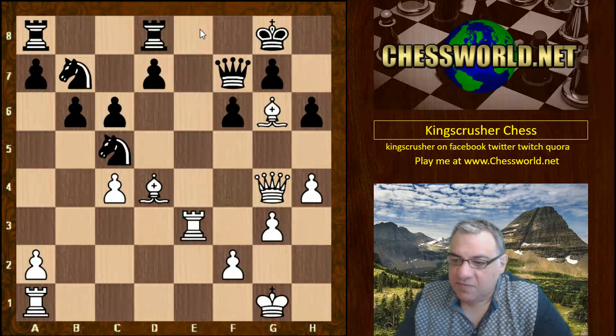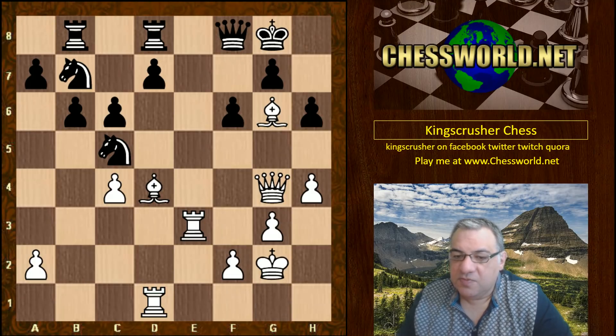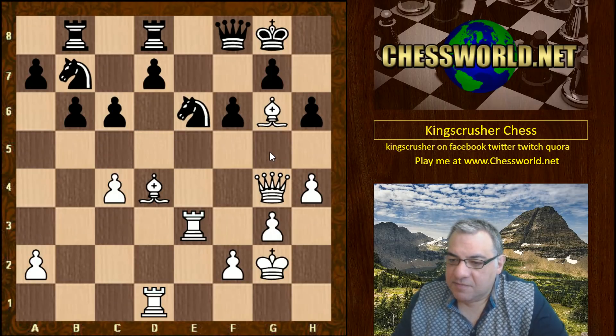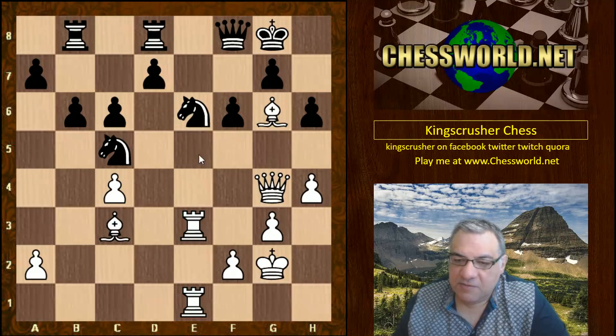Rook e3 — white is simply going to double rooks. After f8, if Rook e8 there's Bishop g6 skewering the queen against the rook. Knight c5, we see Bishop g6 now, Queen f8 guarding e7 for dear life, Rook ad1, Rook ab8, King g2. Black is really passive — look at how these bishops are tying up the black position. Knight e6, bishop drops back, the rooks double — white's position is harmonious and ready for infiltration to e7.